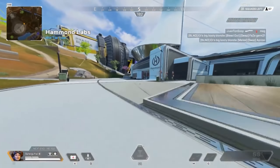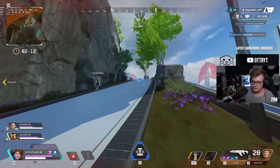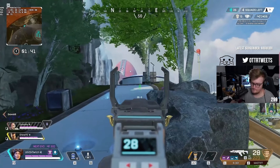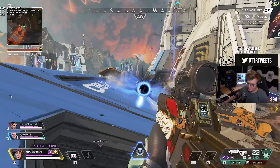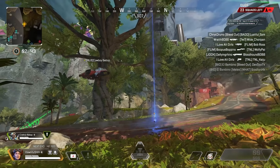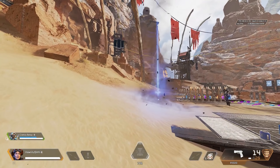Horizon's passive also goes hand-in-hand with her tactical ability, the gravity lift. Using the gravity lift places an elevator that lifts players upward and then boosts them outward when they exit. The gravity lift lifts players for a maximum of 30 meters off the ground and kicks them out after 2 seconds, also giving the player a small horizontal boost when exiting. The lift stays active for 10 seconds and then goes on a 20-second cooldown once the ability ends. In addition to lifting players, the gravity lift can also lift tridents and bend the trajectory or even suspend some ordinances, such as arc stars, thermite grenades, and frag grenades, but also certain abilities.